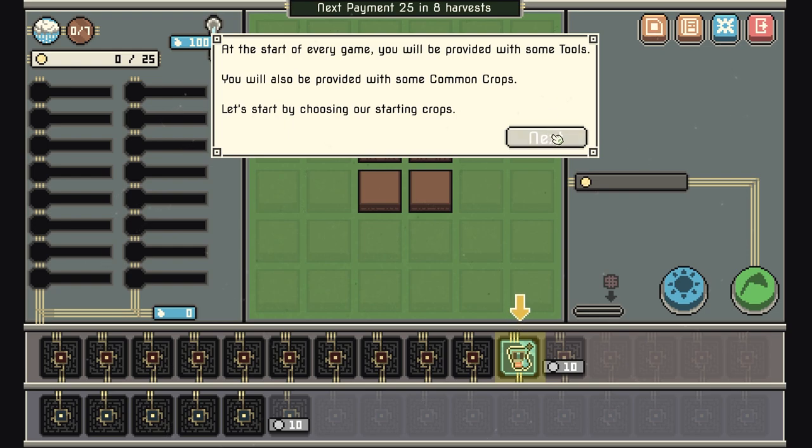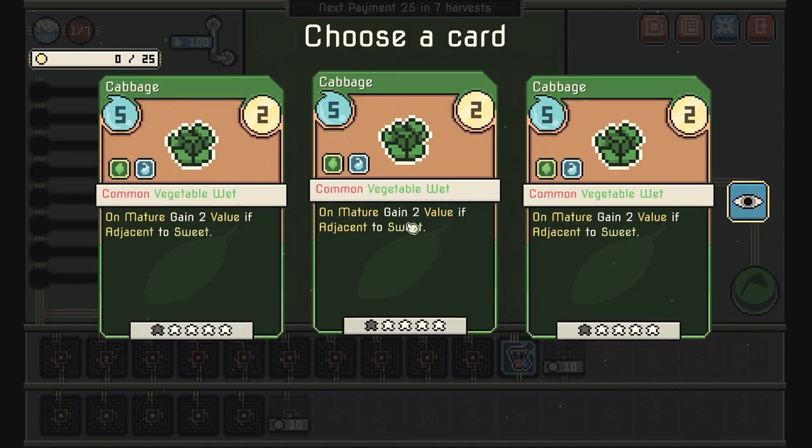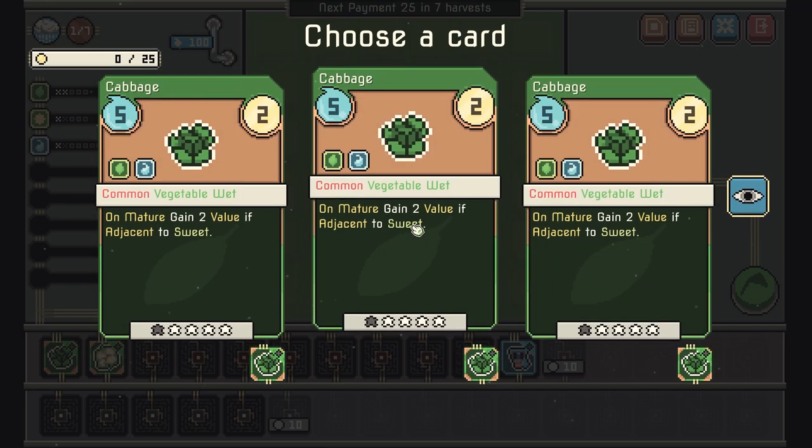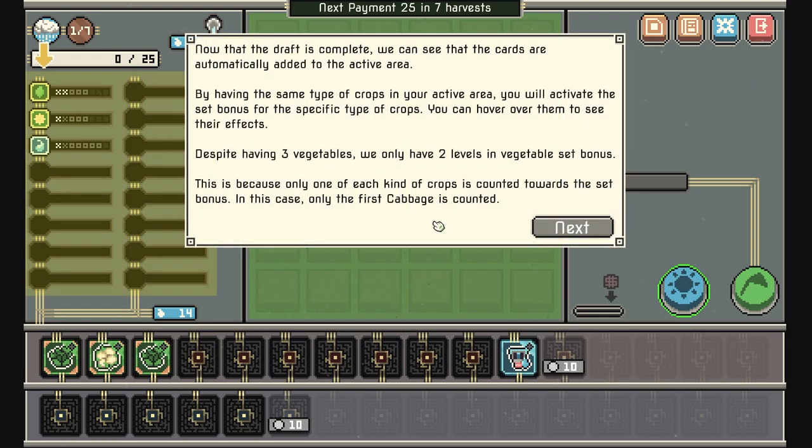At the start of every game you're provided with some tools and some common crops. We start by choosing our shared crops — we got cabbage, cabbage, or cabbage. I'll go with cauliflower. And I'll go with cabbage. Now that the draft is complete, we can see the cards are automatically added to the active area.